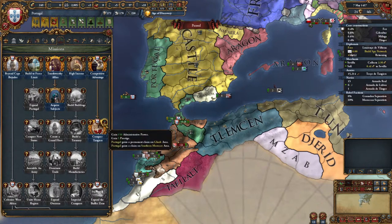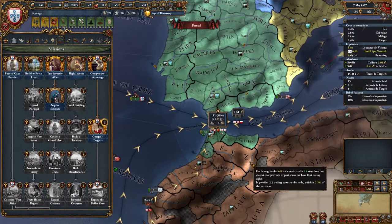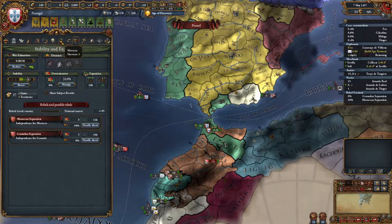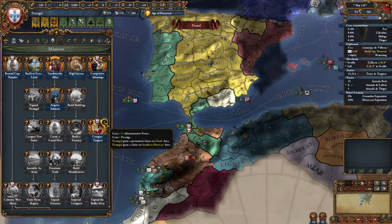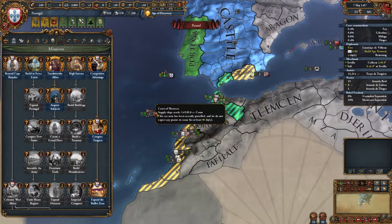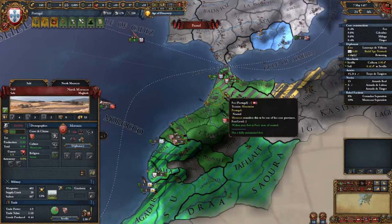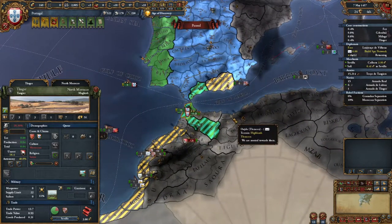We have taken land from another country that belongs to another religion and another culture and that will rebel — there's no way around it. We do have a button here — we finished a mission! Our mission was to get Tangiers. We did it. Tangiers is an important trade center and we took it. Our strength in Seville has grown, although we won't feel the full effects until these cores come in and that negative trade power modifier goes away. Let's hit the button — we're going to get some administrative power, some prestige, and some free claims. Going to our claim map mode — voila — a bunch of claims right here now, and a bunch of reasons to go to war against Morocco.